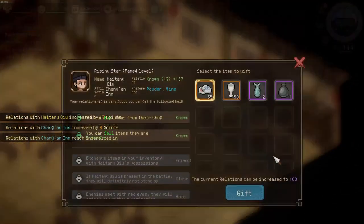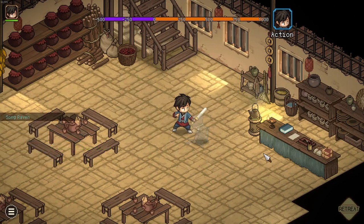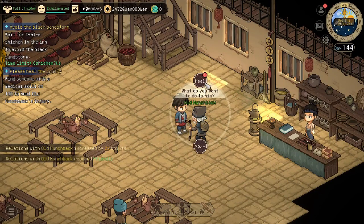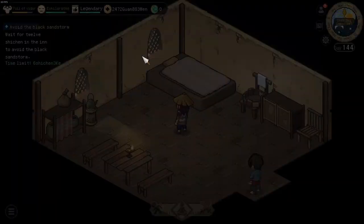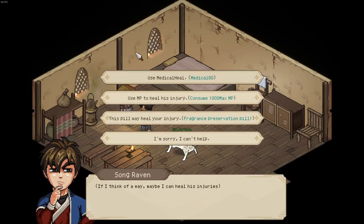Afterward you can also gift her some items to get her to high relation, and help out the old hunchback. You either need high medical skill yourself or a party member needs to have it. You can also gift Shen Wenxiu some items to improve relation and heal this guy. If you pick the second option you will permanently lose 1,000 max amp, so it's not recommended. You can use a pill to get a manual from him or use your medical skill.